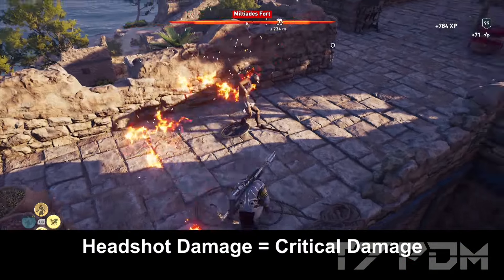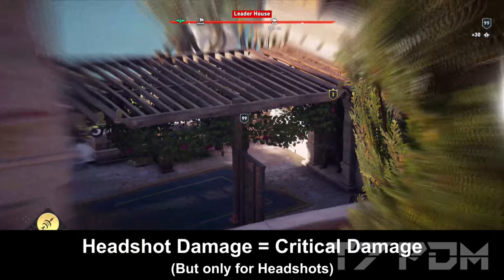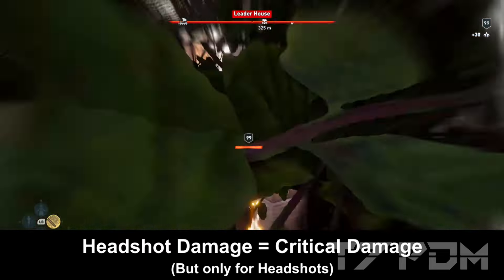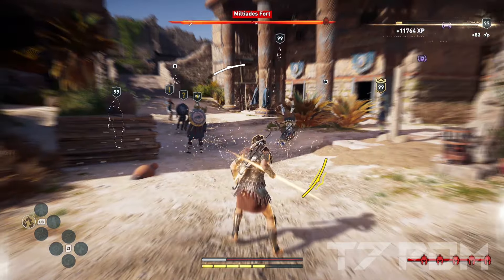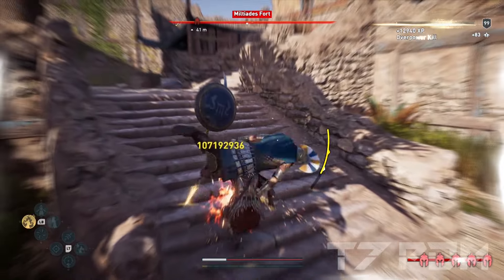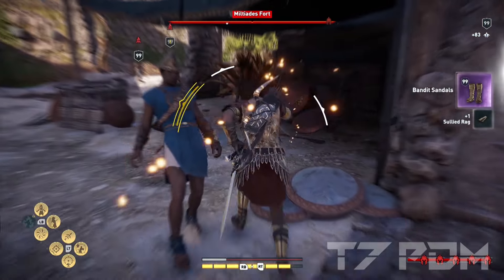At number 12 we have 50% hatchet damage. It actually works like critical damage — multiplying all your base damage similarly. The difference is that hatchet damage only works for arrows when you hit the head of your enemies, which is why it's normally never used. That brings us to number 11: 50% critical damage. It works way better than hatchet damage because it applies to warrior, hunter, and assassin, multiplying all your base damage by 50% regardless of playstyle or attack type.